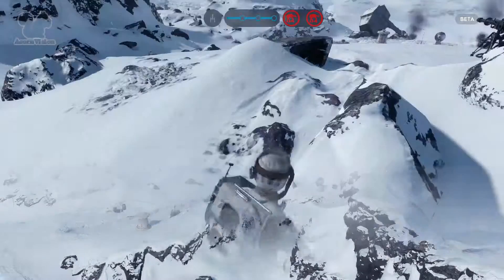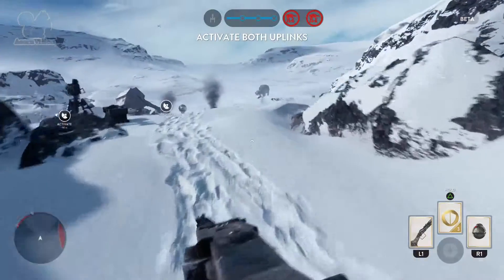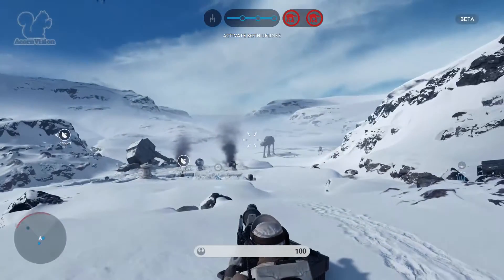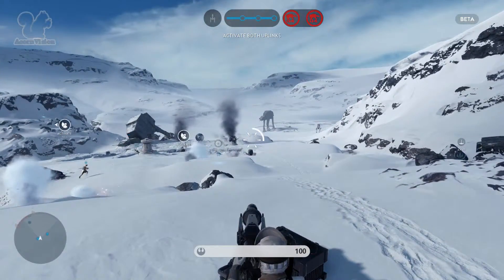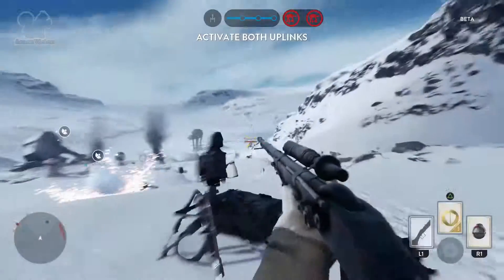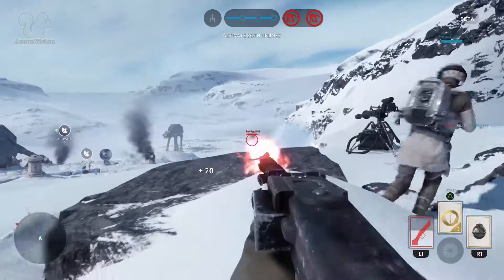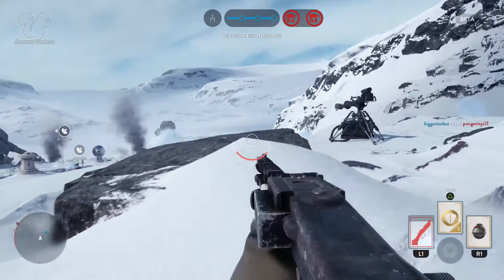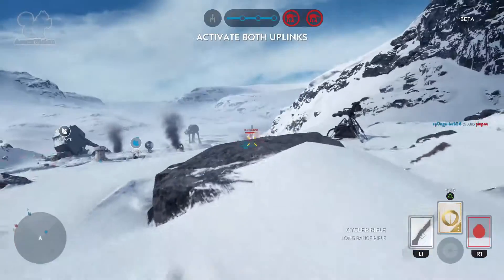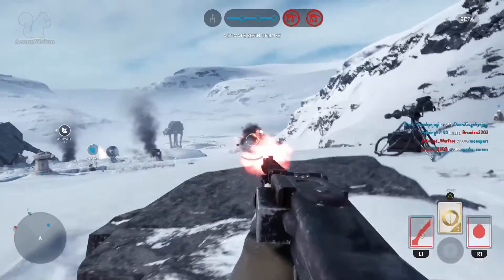If you don't know what this game mode is, it's sort of like Battlefield where you have stages of objectives and you progress through each one at a time, except that in Walker Assault you only have really one objective for either team. For the attacking team, the Imperial troops, you have to protect your walkers — those giant things in the background progressing really slowly.